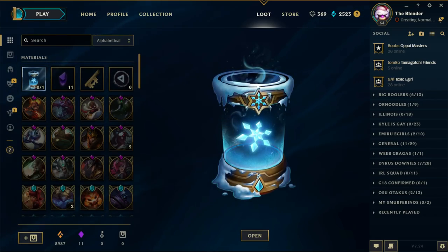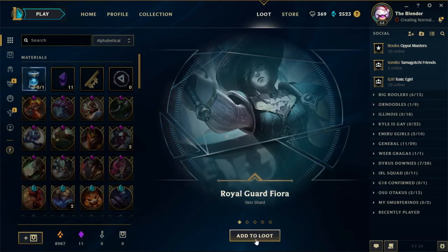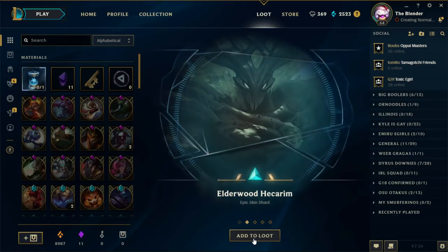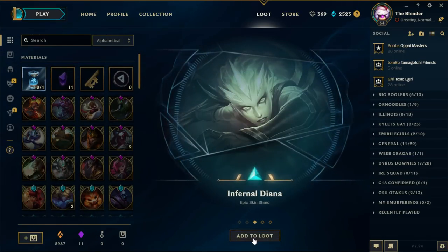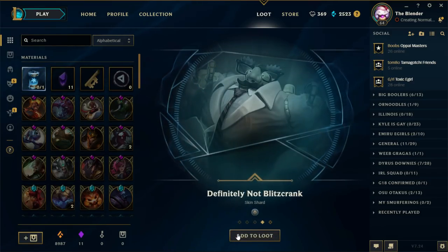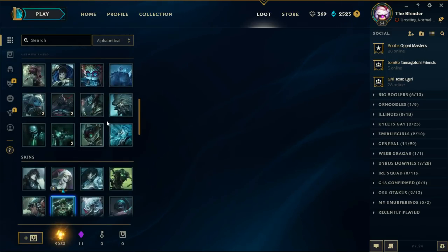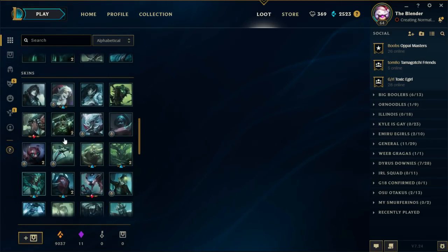Alright, let's open the last one — enough of my rant. Royal Guard Fiora — cool skin. Elderwood Hector — dope skin series, keep it up. Fernal Diana — best Diana skin. Definitely not Blitzcrank — wonder what champion it is. 50 Orange Essence — woo!